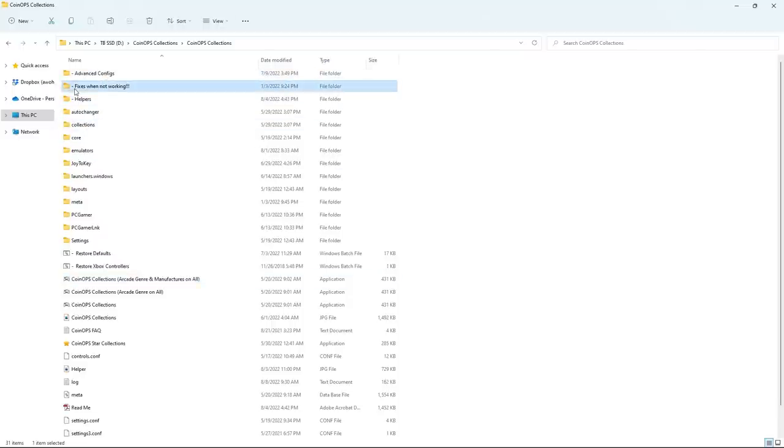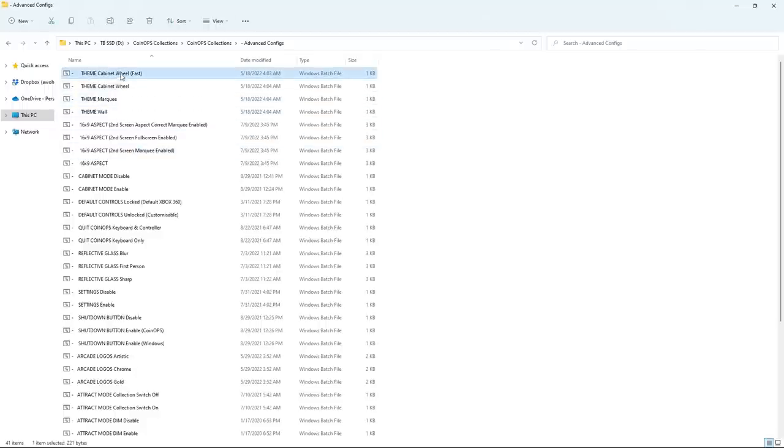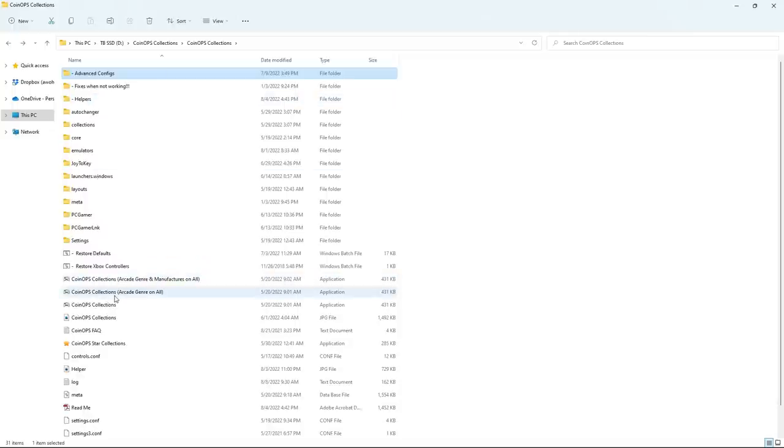The themes include Cabinet Wheel, Wall (a wall of cabinets), and Marquee — which shows off arcade marquees. However with so many consoles in this build, the Marquee theme shows photoshopped console marquees which isn't as satisfying. You can literally just double-click the batch file, it executes, you're done — no password required. Click it, it applies, you can go back and double-click again.